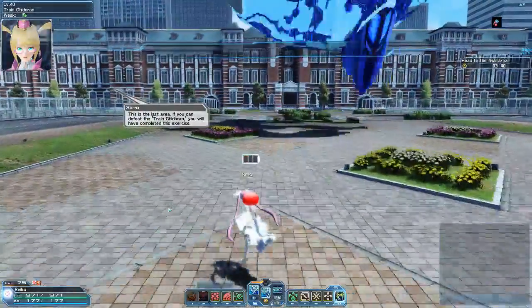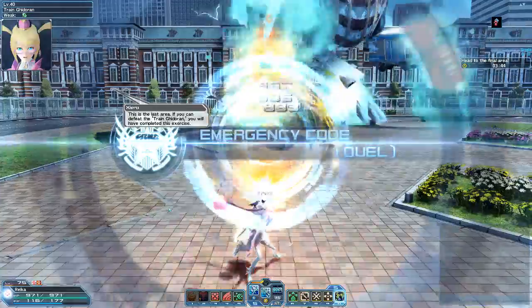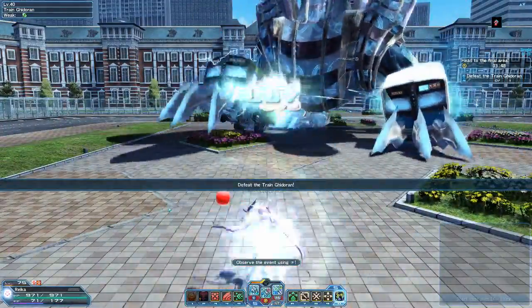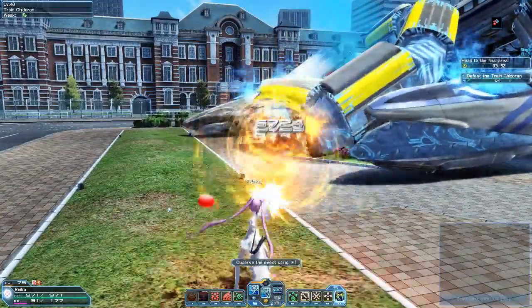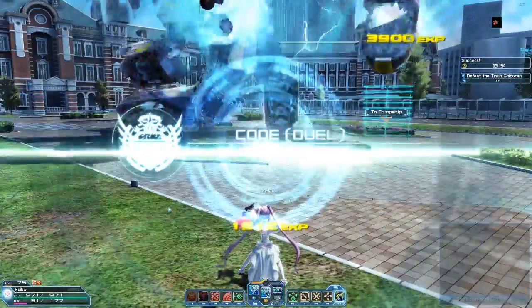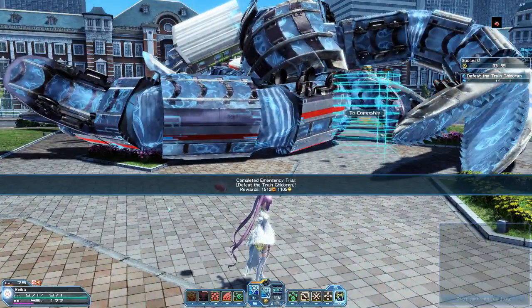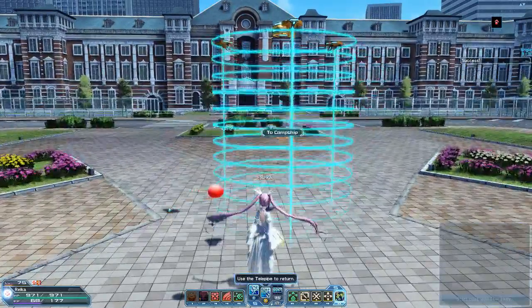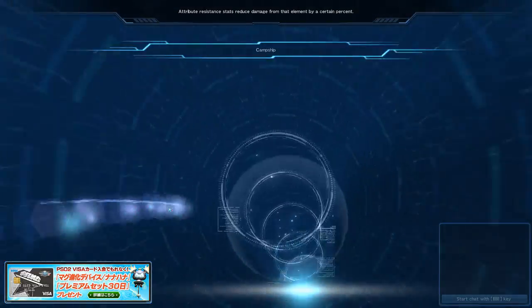Over here, just kill Trey and Ghidoran and the whole thing is finished. Take note that if you take too long, Type 15 tanks will spawn, and if you take even longer, road rollers and helicopters will also spawn making things very chaotic — but once you kill Trey and Ghidoran, everything despawns and it's all done.